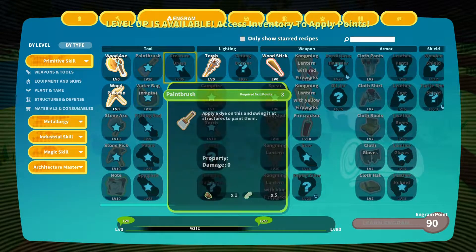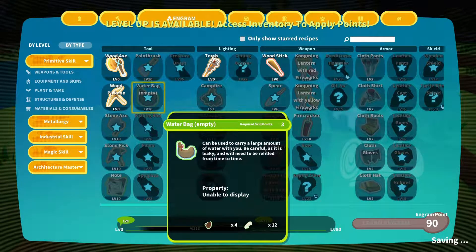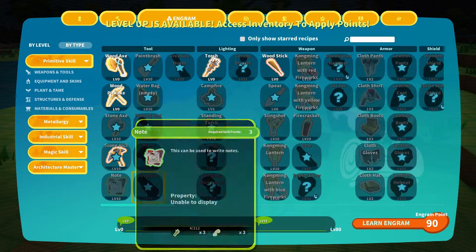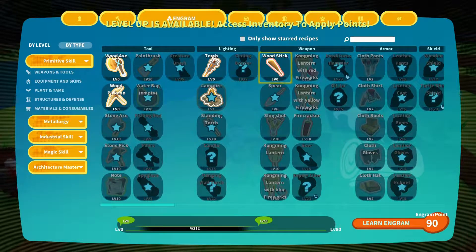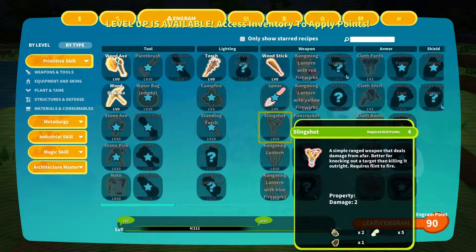This looks like a skill tree. There's a paintbrush — I don't know what that is, it's not unlocked yet. A water bag — should we get a water bag? Stone axe, don't pick... what is that — a note? There's a spyglass. Let's go with the water bag. We got a torch — we're gonna need that. We need a campfire. Wooden stick, let's grab a spear and slingshot.